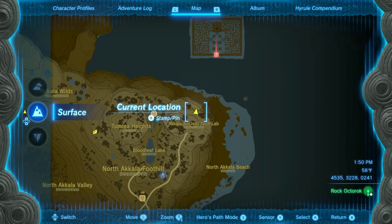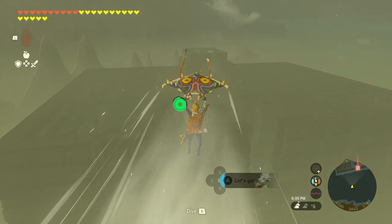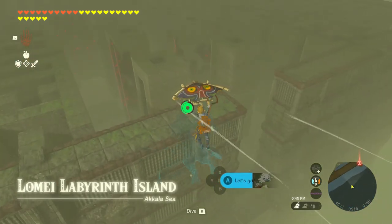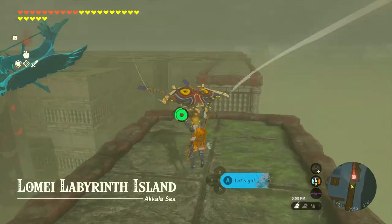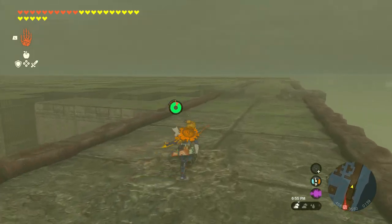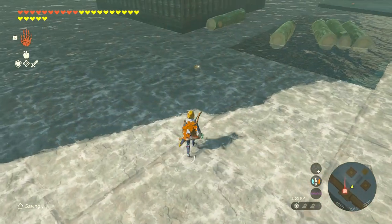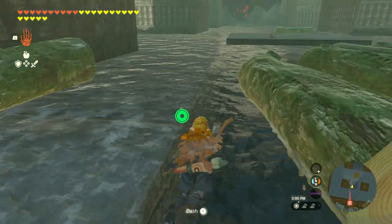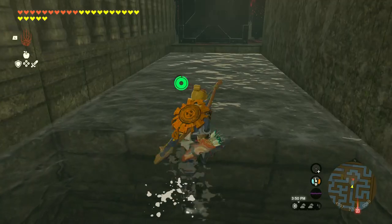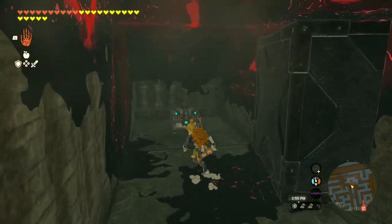The first Labyrinth we're going to go to is right here in the Akala region, and we can just jump and make it there. What we want to do is get on top of this Labyrinth and make our way around. I'll show you exactly where you need to go to reach the shrine and the terminal that opens up the sky Labyrinth. If you want to go through the front door, look for acorns scattered along the floor — that is the direction you want to go. I do recommend exploring this Labyrinth because you may miss some chests if you just get on top.